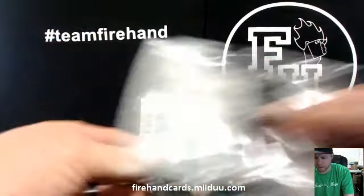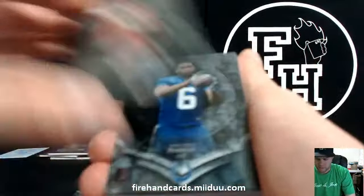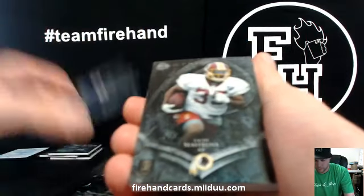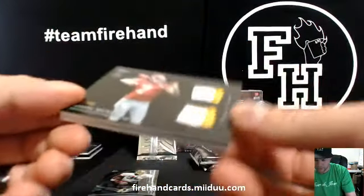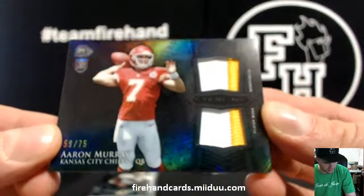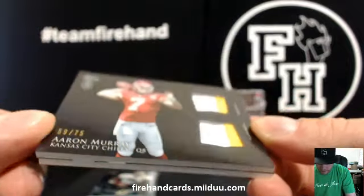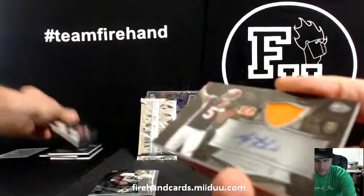Regular rookie autograph, no relic on a Freeman. Aaron Murray, Cheesy Purifoy, Lake Seastrunk. Got a dual patch — two color, two color — Aaron Murray, Chiefs. Scotch black and red, numbered to 75. And the other relic auto: AJ McCarron.